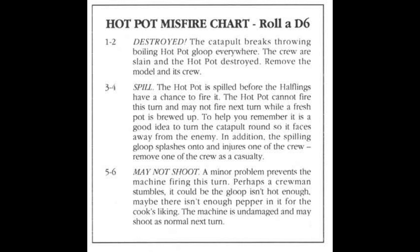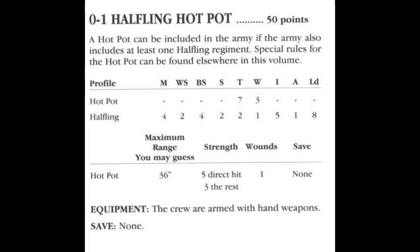I think there are two interesting aspects to this weapon. Anyone who gets hit under the template's hole suffers a strength 5 hit, representing them being literally brained by the cauldron itself, which would not be a small wound. The rest, however, suffer a strength 3 hit from the soup. What's crazy about this is that you don't get a saving throw — such is the toxic nature of the brew that your armor cannot save you if you're wounded by the soup, which I think makes a lot of sense.